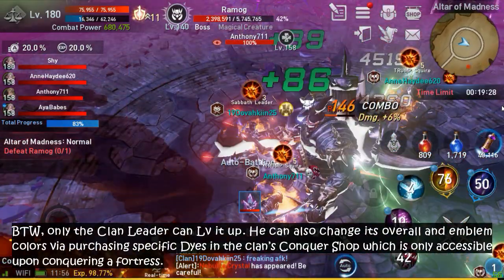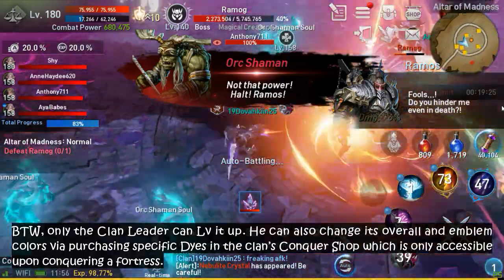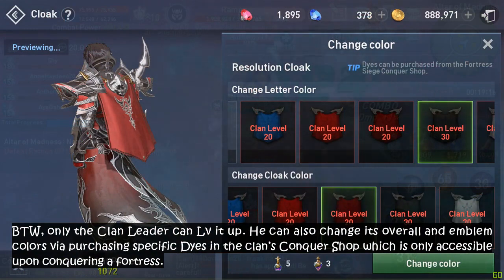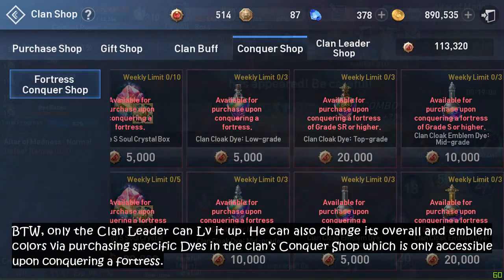Nice. By the way, only the clan leader can level it up. He can also change its overall and emblem colors via purchasing specific dyes in the clan's conquer shop, which is only accessible upon conquering a fortress.